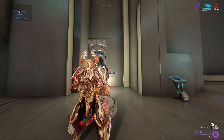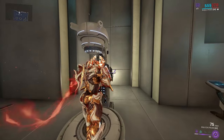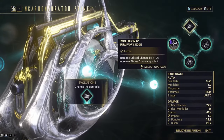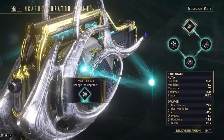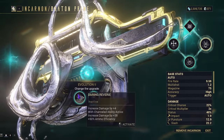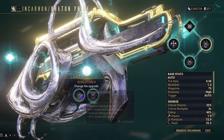Let's get into the Incarnon Evolutions. Evolution 1 unlocks the Incarnon for you, so we'll skip that. Evolution 2 gives us two very good options: Daring Reverie and Munitions Grid.